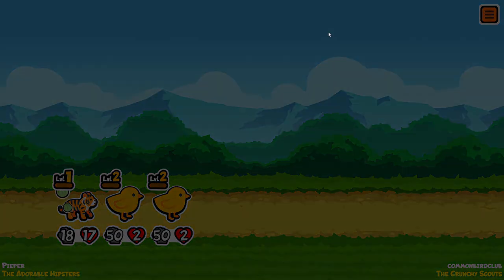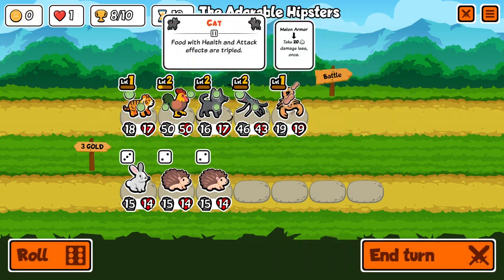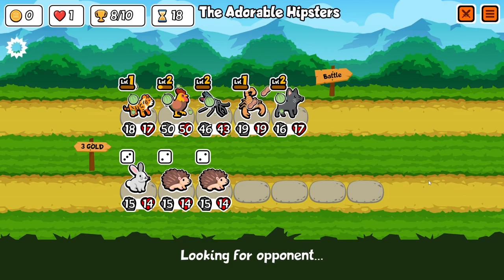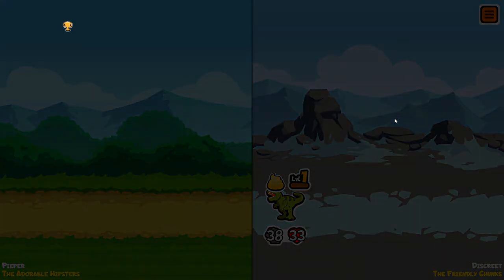It's also possible that as the player base gets better, the meta will change. For example, as more people start putting a weaker unit in front to block scorpions, more people will tend to place their scorpions further behind. The meta will shift constantly, but as long as you keep thinking about everything in terms of trading favorably, you will be able to adapt to it.